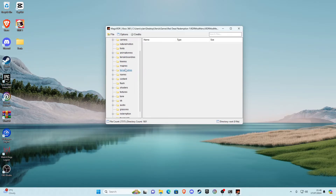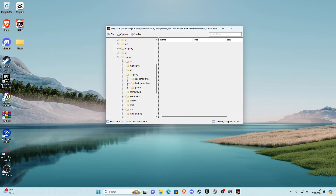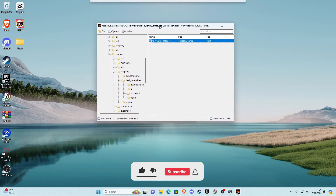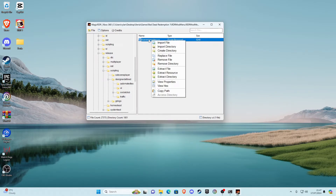Once Magic RDR opens, click File, click Open, navigate to the RDR mod menu modded folder, and open the RDR2_layer0.RPF we just extracted. Once it's opened you'll see a bunch of files. Go to the content folder, click on it, then click Release, then Scripting, then Designer Defined, then UI. You'll see a file there — right-click on it and click Extract.